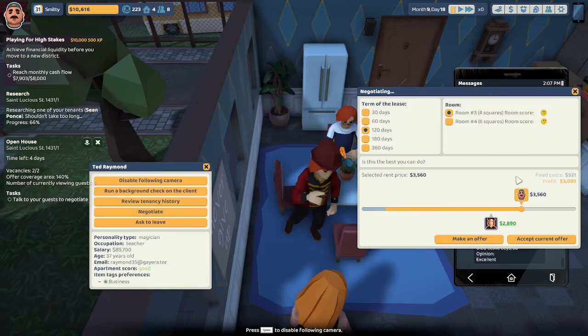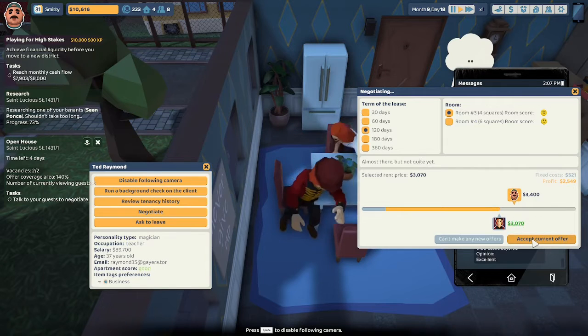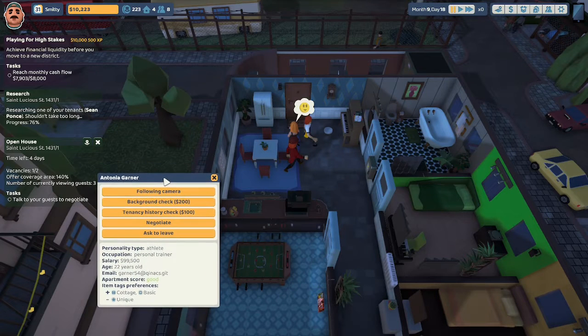We lowered our offer to $3,400. Ted says $3,070. We'll accept that current offer. We've replaced one of the two tenants we lost. Now let's try to get the second tenant — Antonia Garner likes this place, she thinks it's good. Let's do a background check on Antonia Garner: she has no criminal record and no debt.